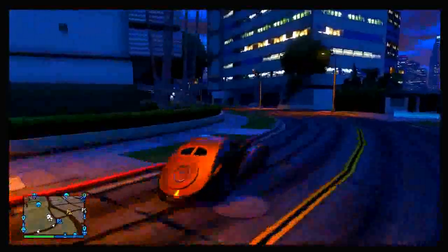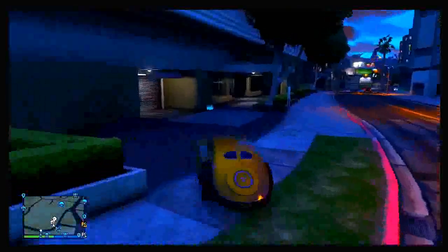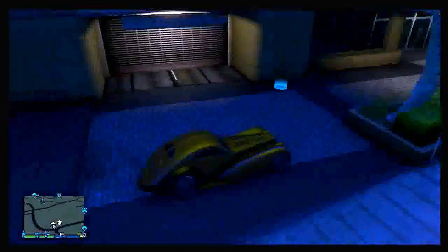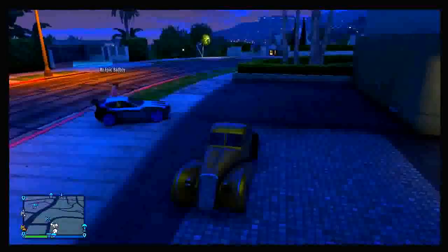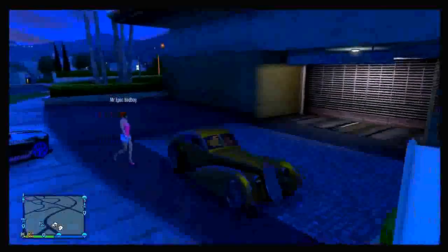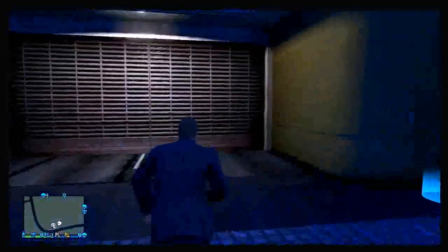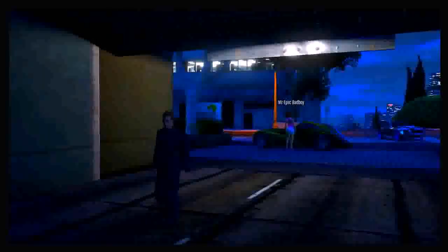Starting this off, the first thing you want to do is get any vehicle that you want to store inside of your garage — this could be any vehicle, like the Adder or the Entity — and park it just outside of your garage like so. Now what you want to do from there is have your friend watch over the vehicle. You can do this solo, but it is definitely better to have a friend in the game. It is almost impossible to do without a friend, and it is a lot harder than the previous method. It may mess up a few times — it took me around three tries — but as you can see I am doing this with a Z-Type that I just brought in from single player to multiplayer.